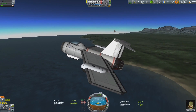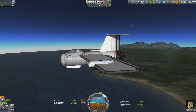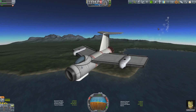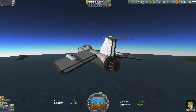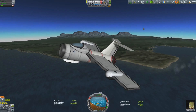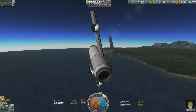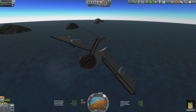With Jebediah in the air I've got to get him back on the ground without killing him in a plane that only wants to kill him. Thankfully the plane does get easier to fly over time — as fuel drains from the tank, the back of the aircraft gets lighter, moving the center of mass forward. Eventually the center of mass will get on top of and then in front of the center of lift, stabilizing the aircraft.